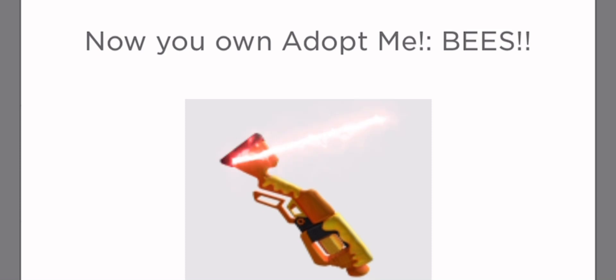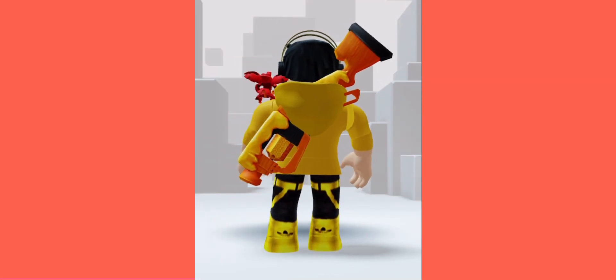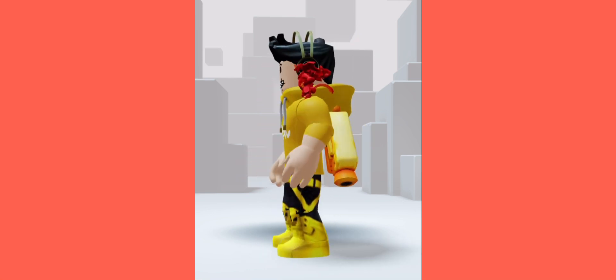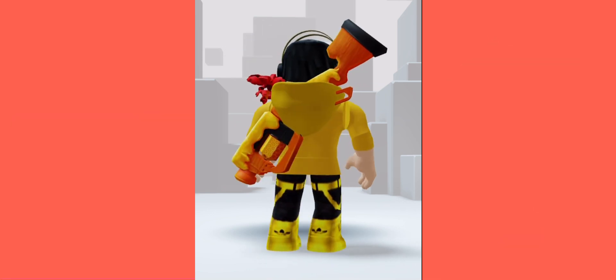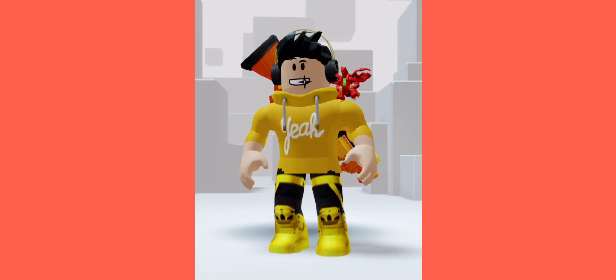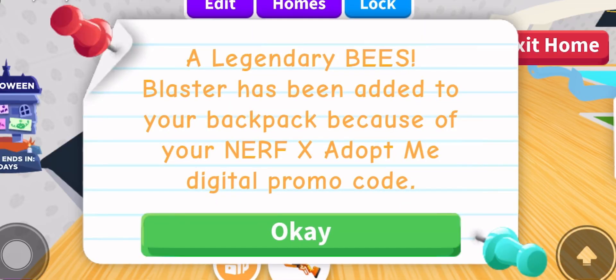Real quick, I just noticed that we actually get an avatar item with the Bees Blaster too, and it's in back accessories. This is a really cool back accessory — don't know if I'm going to use it or not, but it's really cool. A legendary Bees Blaster has been added to your backpack because of your Nerf x Adopt Me digital promo code.